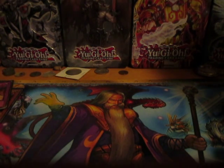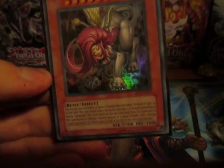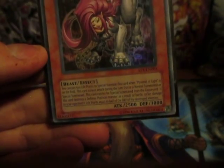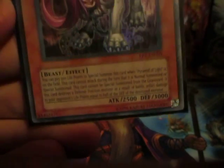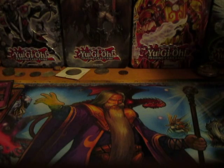As long as you have Andro Sphinx out and Pyramid of Light up, you can bring out the almighty Sphinx Telia. What's interesting about this card is its attack is lower than its defense, which surprises me — even though it's a level 10. Andro Sphinx is 3,000 attack and 3,000 defense, where hers is 2,500, so she dropped 500. But the good thing about her is the damage is equal to half the defense instead of half the attack.